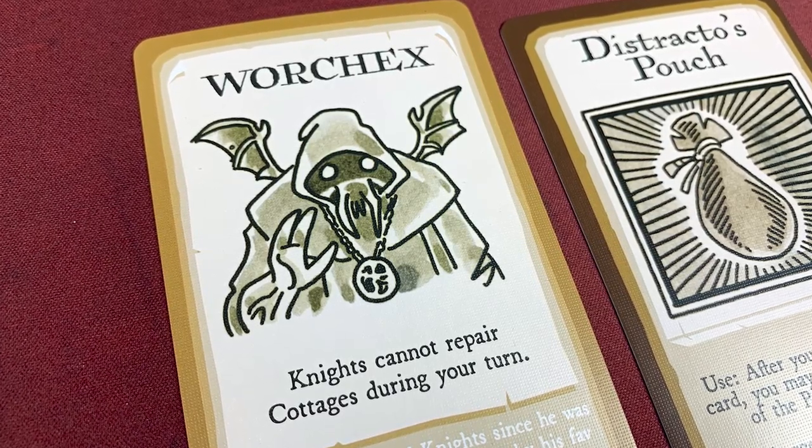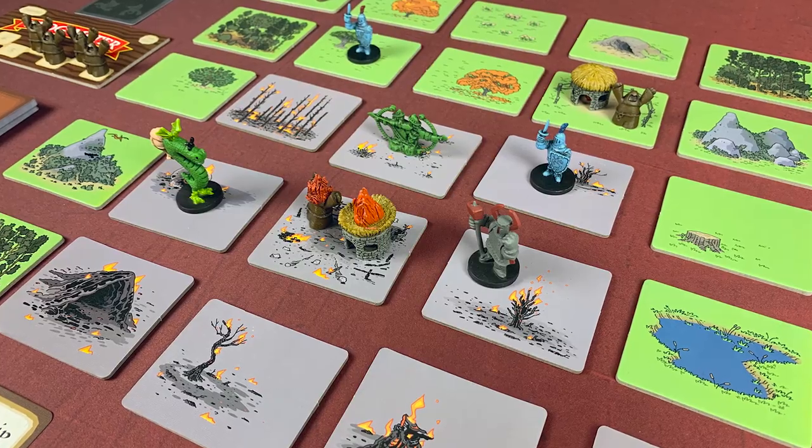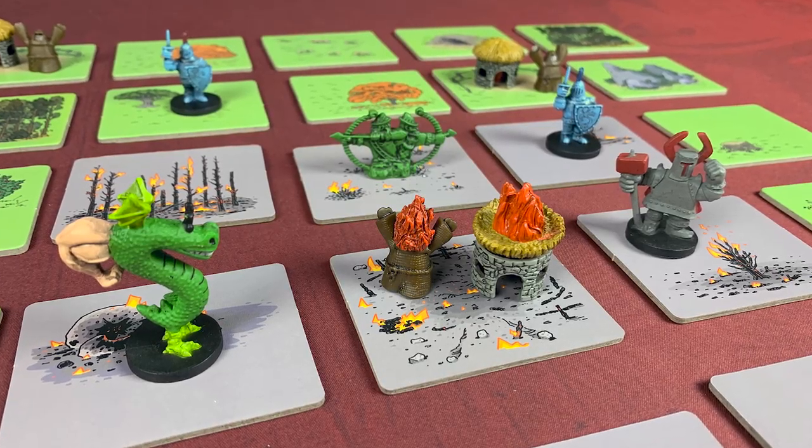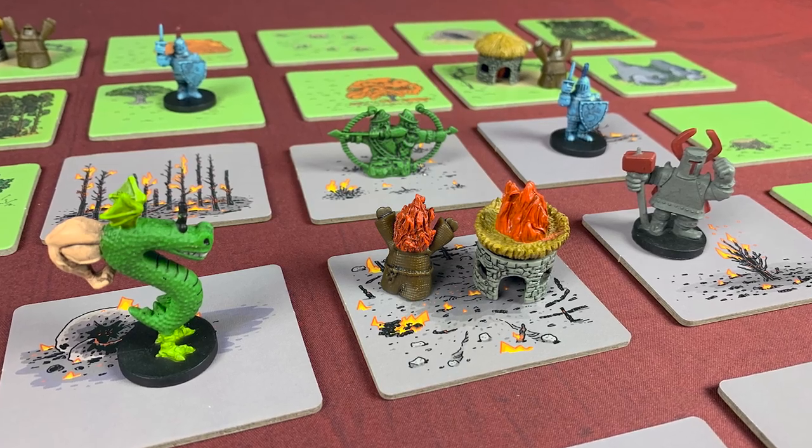Going into gameplay, it's a cooperative game — it says so on the box — but it really feels like a solo game. You can play it with other people, and both of you control Trogdor, but it feels more like a solo experience you're sharing. Most cooperative games have a sense of individuality, like Pandemic where you have your own character. This one is unlike that — you're both controlling the same dragon in the middle of the board, taking turns controlling him.